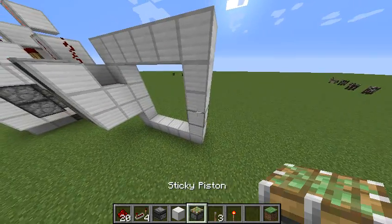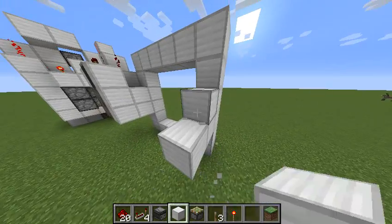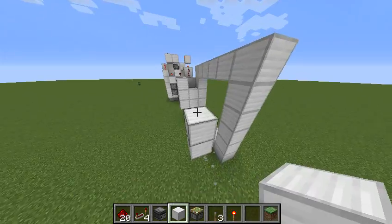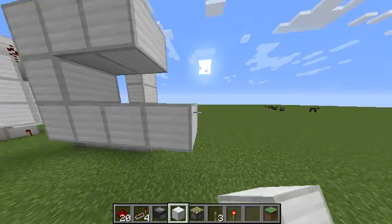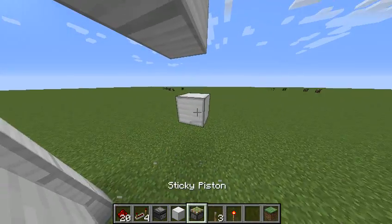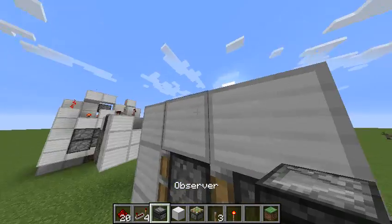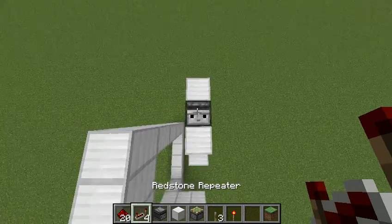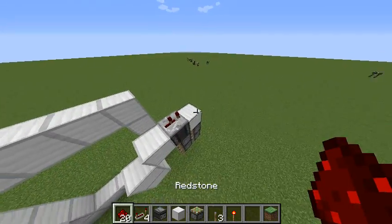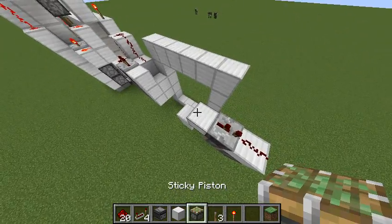Now we want to do the same thing on the other side, so I'm just going to quickly do that just so that you can see it again. So now we're going to want to do this, and then right over like this, leave it with two blocks, place in all of my pistons — and we sort of get this — then we want to place two ticks facing out, with a piece of redstone dust right there.